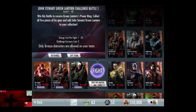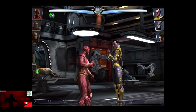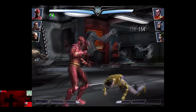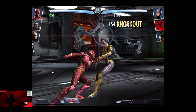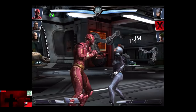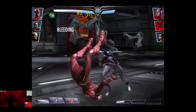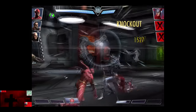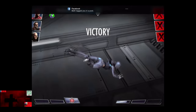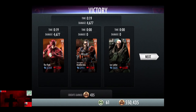In the fourth matchup we have Sinestro, Regime Catwoman, and Harley Quinn, gaining a level of 18. Skip the match is still 1,000 credits. Sinestro is knocked out and Catwoman comes in. Catclaws connects for about 320 damage. Harley Quinn comes in and we get off a Sonic Power. Harley Quinn and Catwoman are knocked out for the victory in the fourth fight. 435 credits.